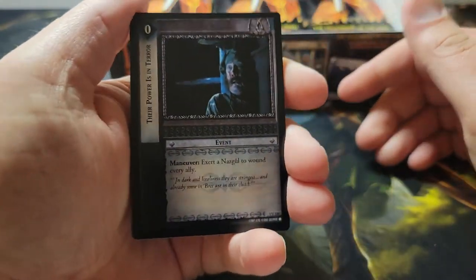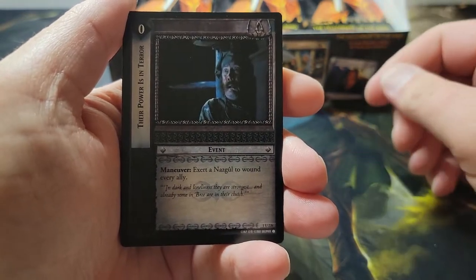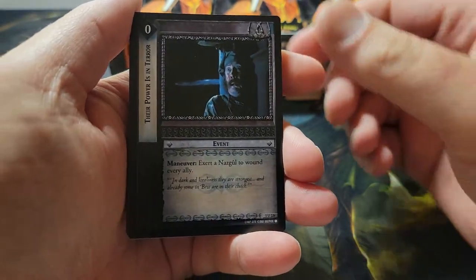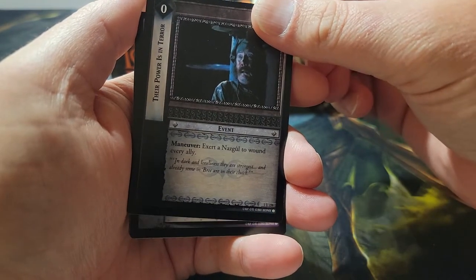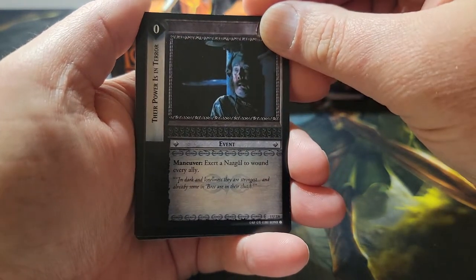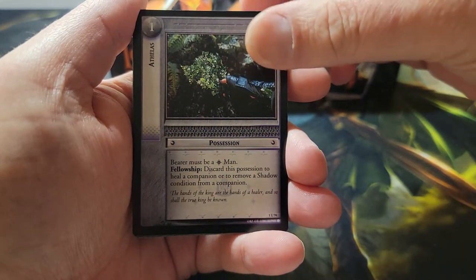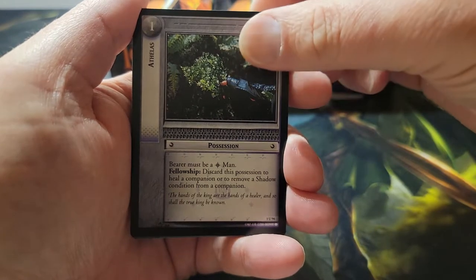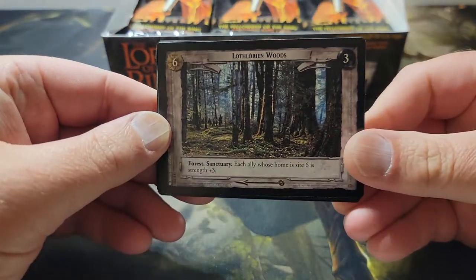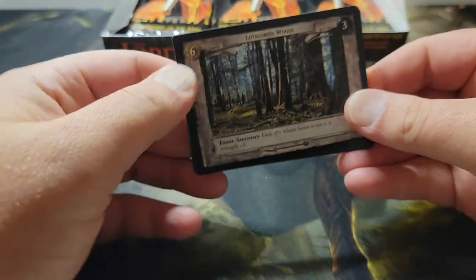So the way these packs are laid out, you'll have three uncommons and one rare, and behind the rare will be either a foil. I have gotten double foil packs before, so that's interesting. First card: 'Their Power is in Terror' — this is a Nazgul card for the shadow culture. Next is a Gondor card, and here's our third uncommon — Lothlorien Woods, which is one of the sites you would travel to. It's specifically site six.